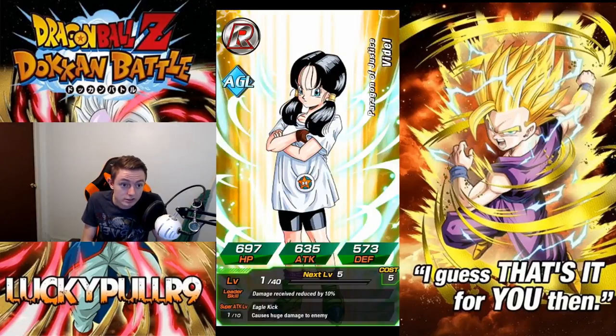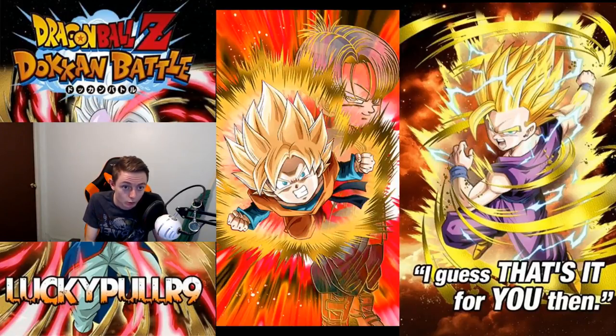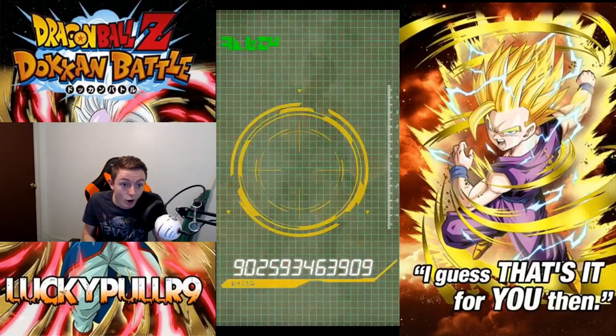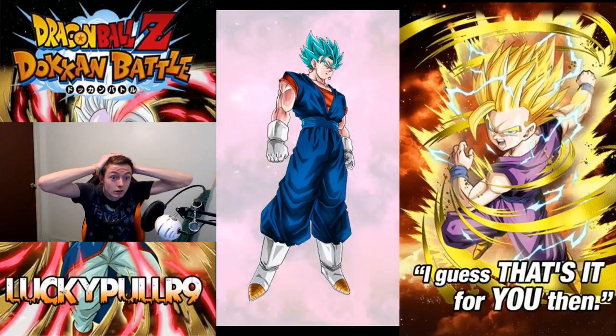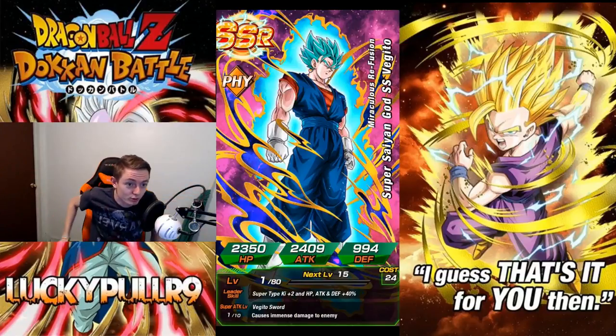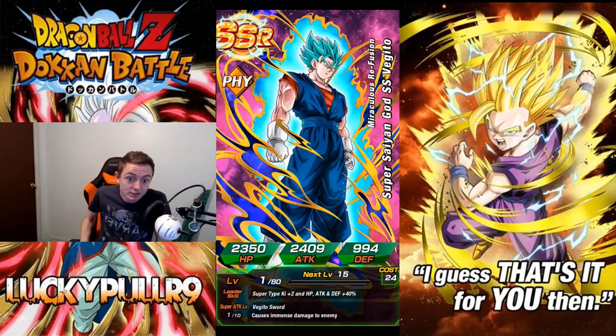We got a Vadell, and then a Goten — alright, might be going a little slow. Oh my god... Super Saiyan God Super Saiyan Vegeto! I freaking pulled him! First 25 stones — 25 stones! What?! That's insane!